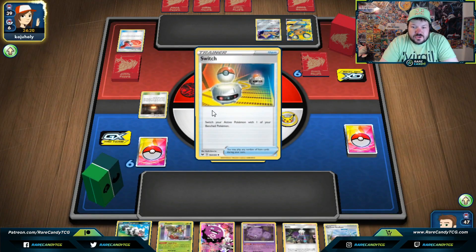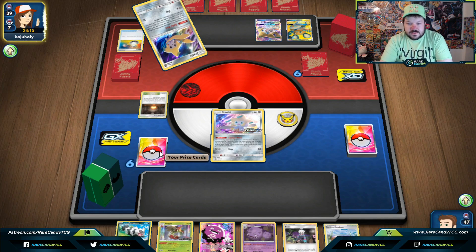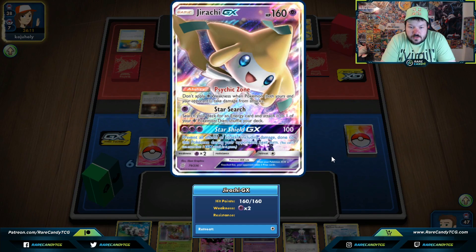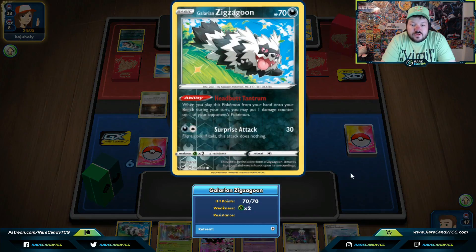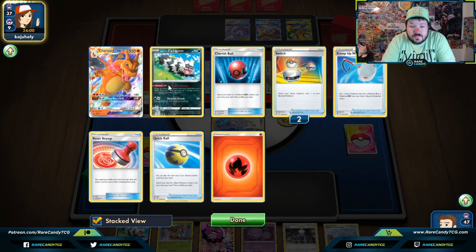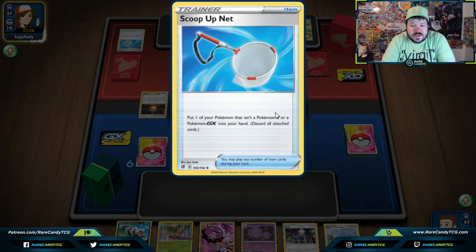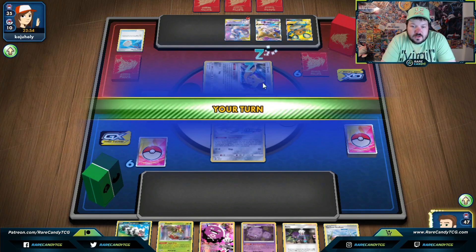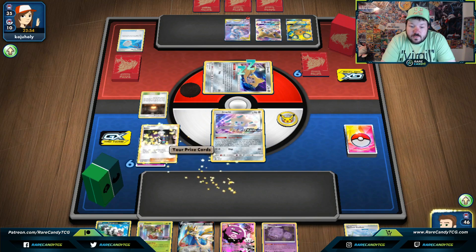If we damage them with Blow Away Bomb, Apple Drop, or Headbutt Tantrum, they can't use their abilities. I'm not entirely sure what psychic deck our opponent is playing — it looks like Mewtwo. But they have Giant Hearth, so maybe it's fire Mewtwo. It's really weird to see the engine with Scoop Up Nets in a predominantly GX-based deck. They did play down a lot of Pokémon for us to damage, and they lost Giant Hearth from their starting hand — this is one of the better starts we've had.